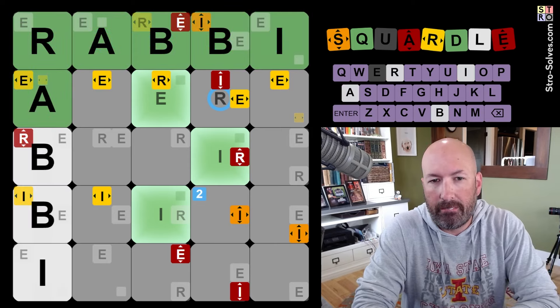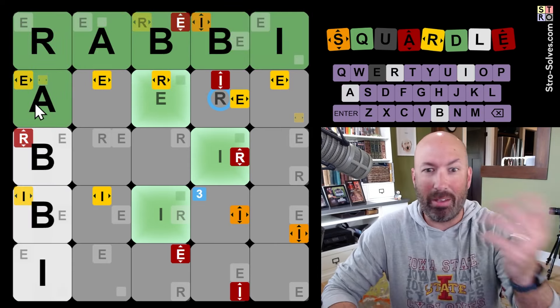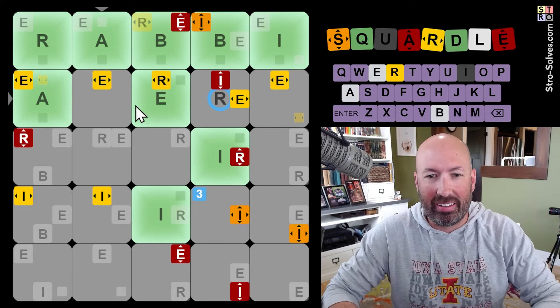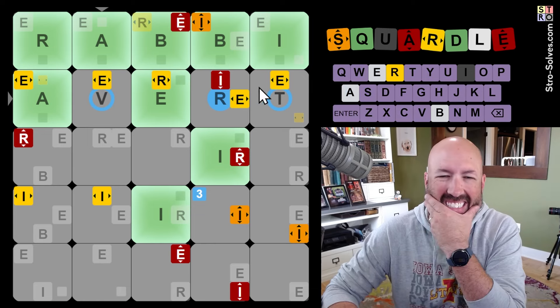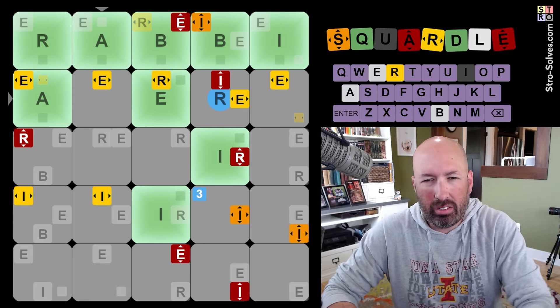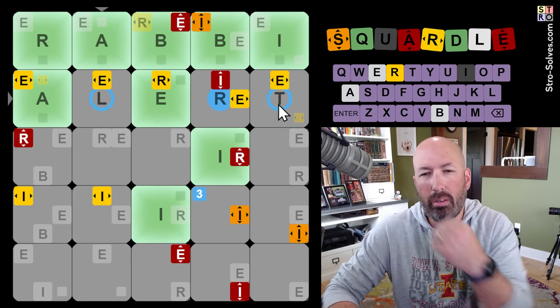I may go for it. All right. And the A was there — that's huge, because that got us a bonus guess as well. Now we've got A, and we know this is a definite R. So, avert maybe? I don't know if I like that. What else could that be? Or alert — alert would work also. Either way, it'd be a T there.